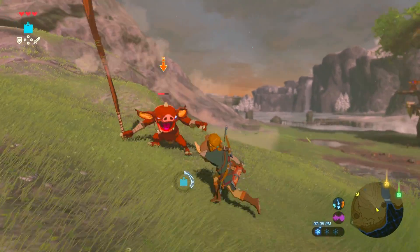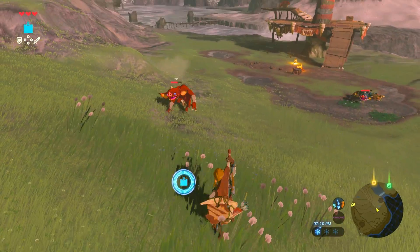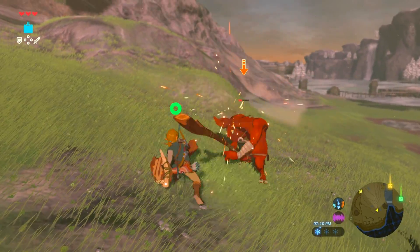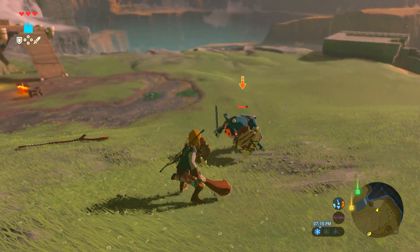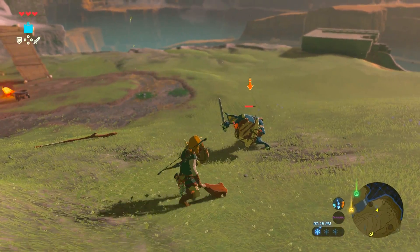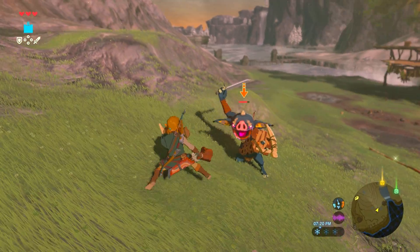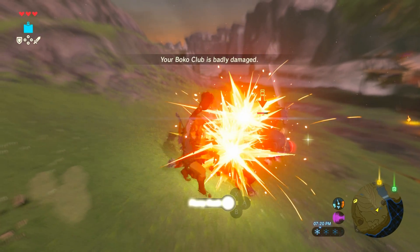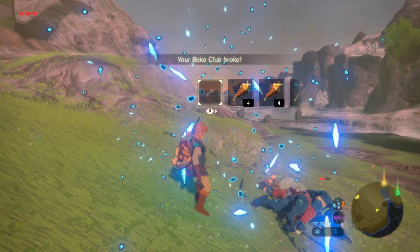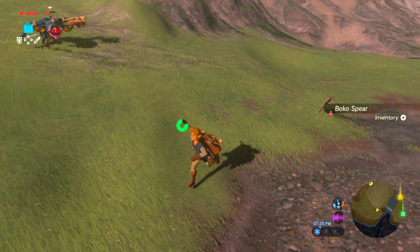Took his leader out, and he extinguished his own flame. We gotta be careful though, because he's spinning around. Let's take him out. He snuck up on me there. We should probably use a spear against him, because then we could get some nice range. Spears are good for breaking through shields. They just don't do too much damage, and the wooden ones of course don't last very long.